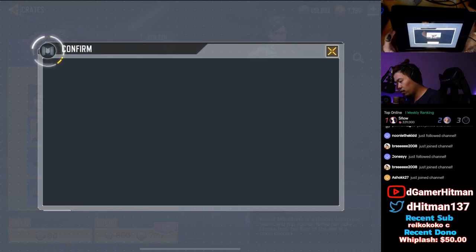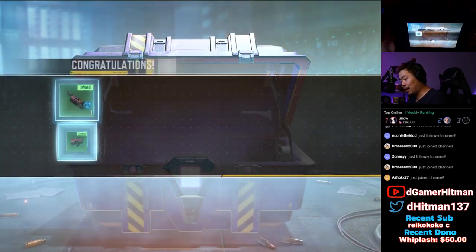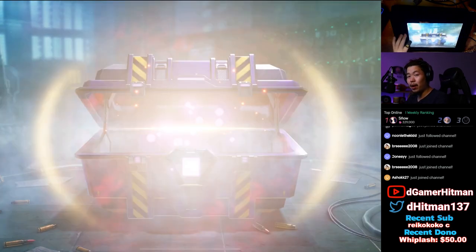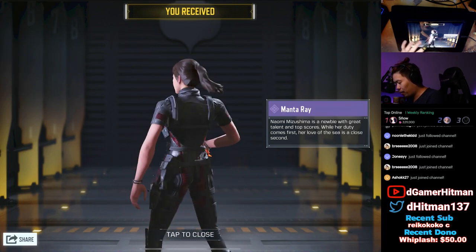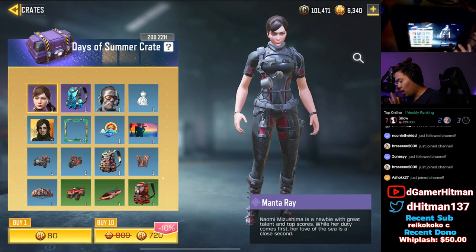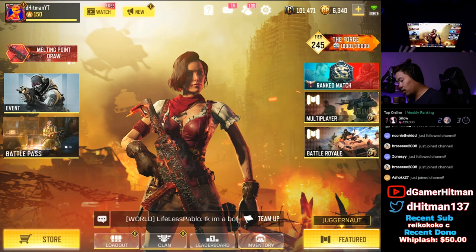We didn't pull it. Apparently it's guaranteed after 10 pulls — you get a guaranteed epic. I feel like I'm getting baited right now. I'm about to spend a hundred bucks and not pull it. We did get it — thank goodness. Look at this small hitbox. It cost me — I started at 1200 CP so a little over 6000 CP total. All things considered, could have been a lot worse.